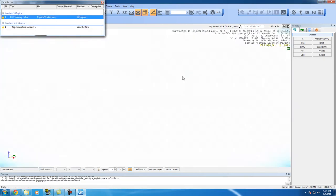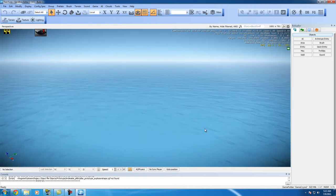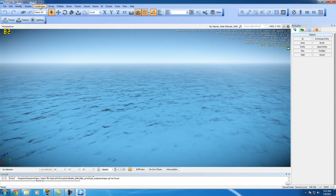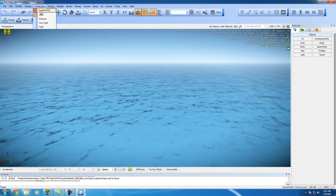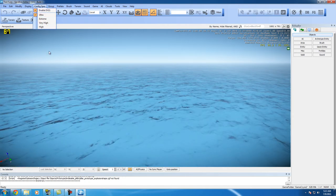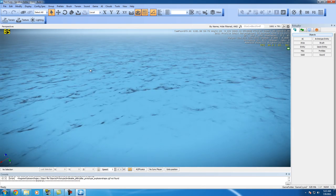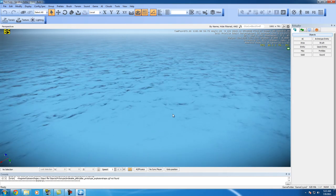Hit OK, turn that off, and we get a big pool of water. As you can see, very nice DX11 water. If you want to enable DX11, it's not enabled by default — you'll want to enable it, hit Ultra, and then restart the sandbox editor after you do that. I already enabled it before so let's go ahead and start.